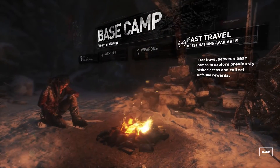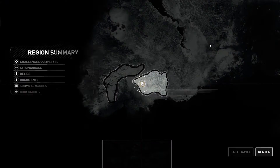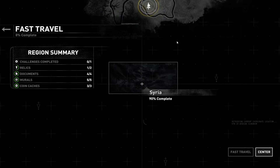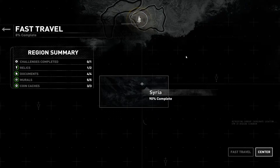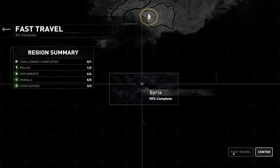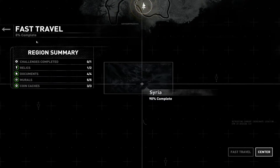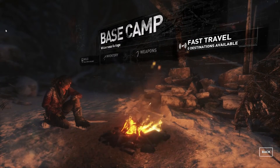I'm curious about fast travel — all zero destinations available. I'm going to guess that we can't go back to that starting area, which kind of sucks because I wanted to go back there. Syria — oh, I can't fast travel to Syria. That's a bummer. So much for 100% completion.